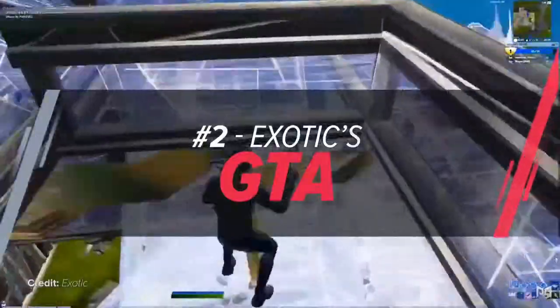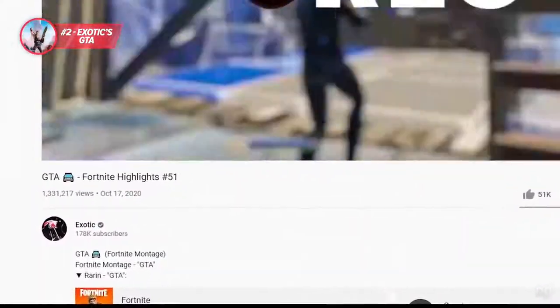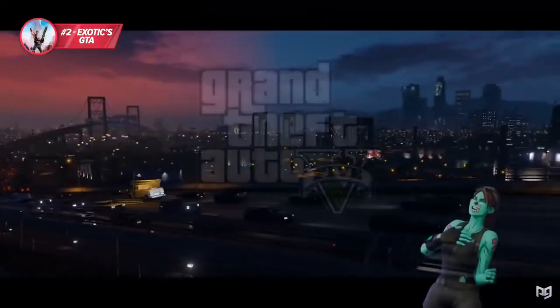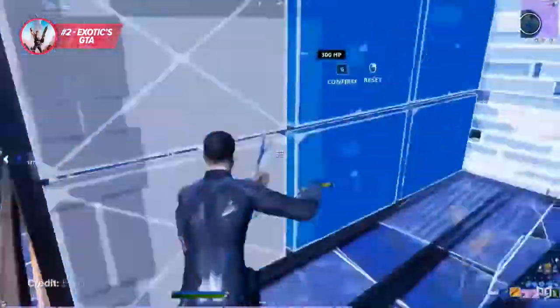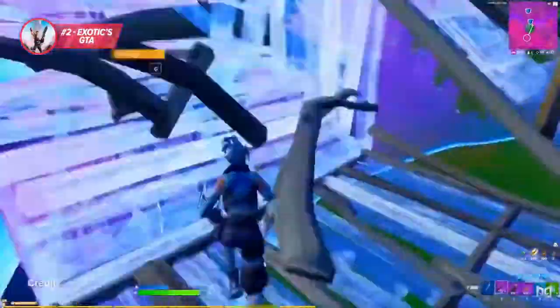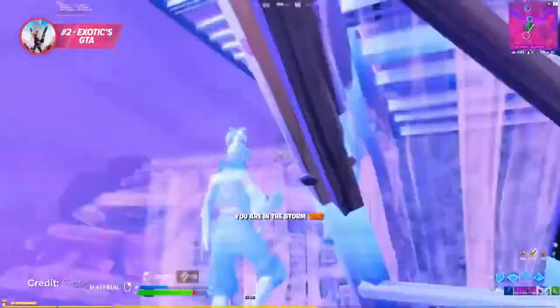If you're looking for a montage that really shows off fast mechanics, our number two spot is something you're definitely going to want to watch — and that's Exotic's GTA montage. The title may be a little confusing, but this is definitely a Fortnite montage and has nothing to do with Grand Theft Auto. Although it's another basic highlight montage, the clip standards are through the roof and are anything but basic. Without a doubt, Exotic is a player with some of the very best mechanics to this day, and that mechanical ability is the sole reason this montage blew up so well.